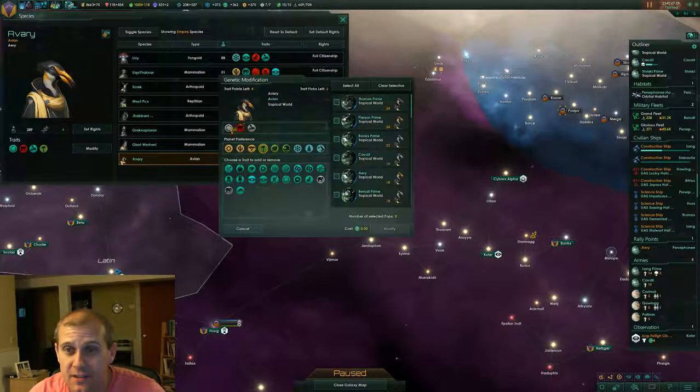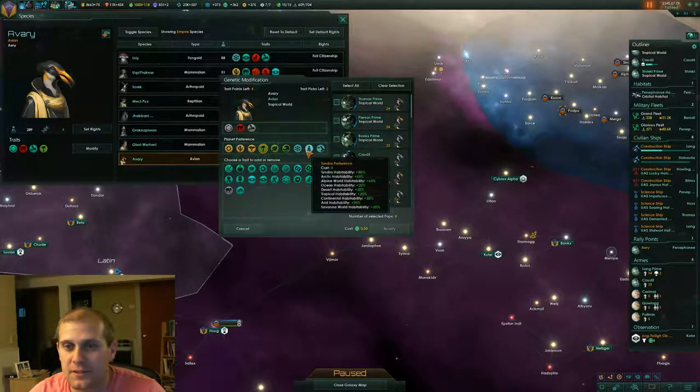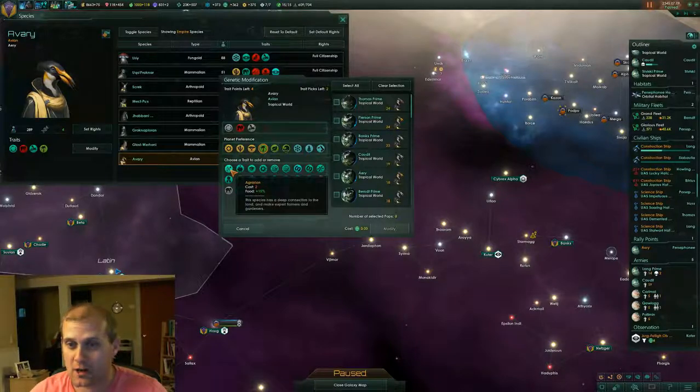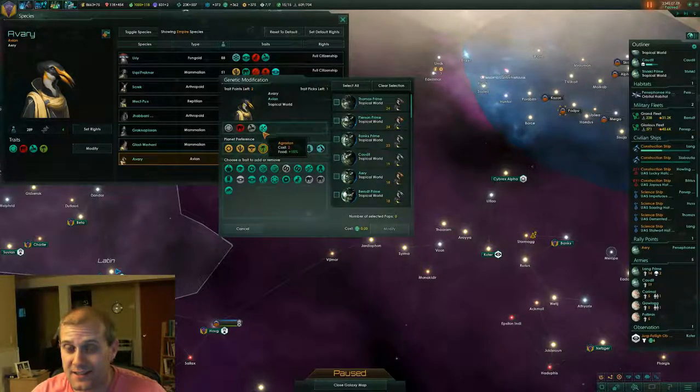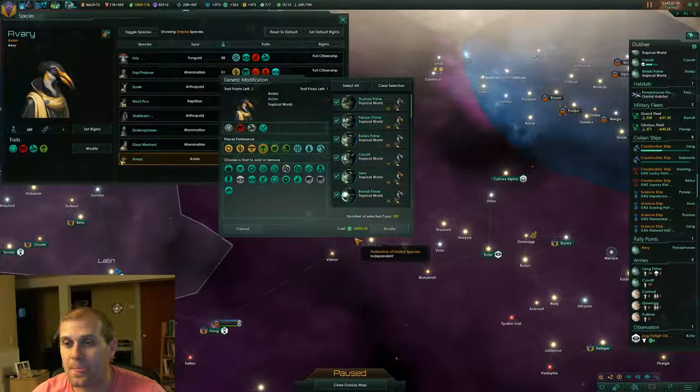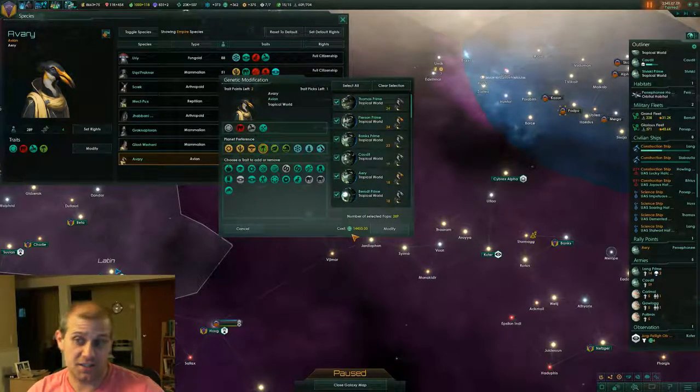What you see here are the current traits that the species has — the planet preference and additional traits down here. This lets you tailor your species. So let's say we want to add agrarian onto our species — it costs two trait points and gives us a plus 15% food. We click that, it would add that trait. We'd have to click which planets we want to modify. You can do just a few of them, and if you do it can sometimes make a subspecies — they're still considered your Avery, but they'll be a subspecies. Or you can select them all.